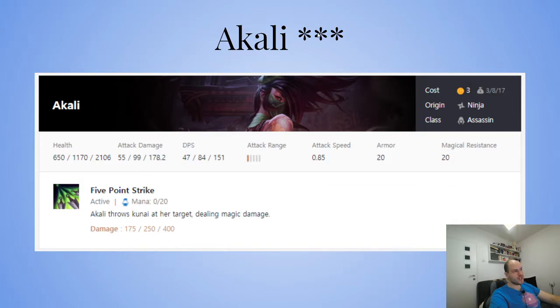That's why Akali three-star is still a legitimate carry. She needs quite specific items — RFC and IE are core, plus a flexible third item like Guinsoo's, Hextech, QSS, or GA. RFC is extremely important on her, as well as IE.